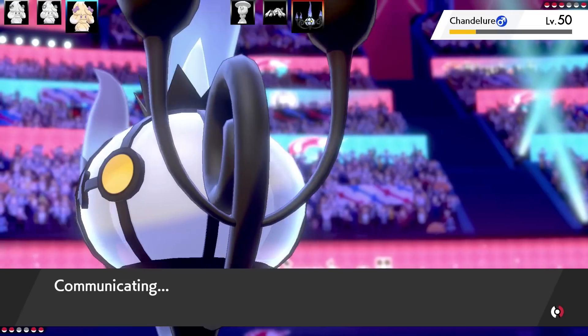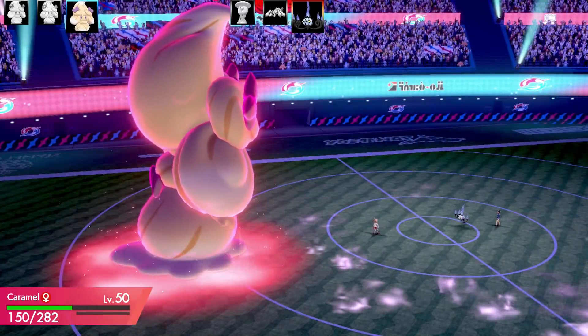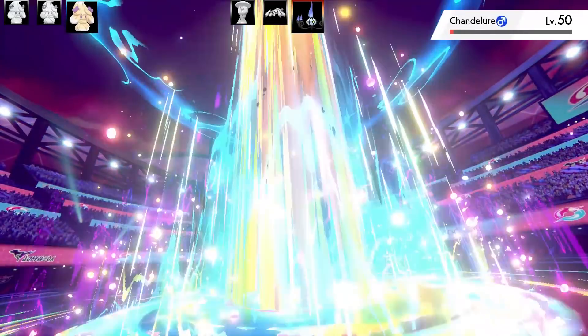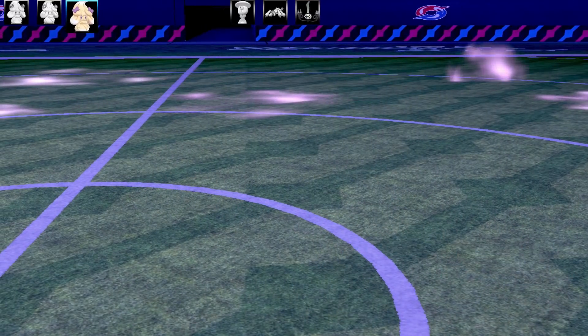Surprisingly the Choice Scarf set was really good. I had Mystical Fire, Energy Ball, Dazzling Gleam, and Psyshock. The good thing about Max Mindstorm is it puts Psychic Terrain on the field, blocking priority moves. Chandelure goes down, and after Dynamax ends I still have the Choice Scarf to pick another move.